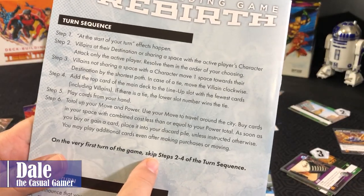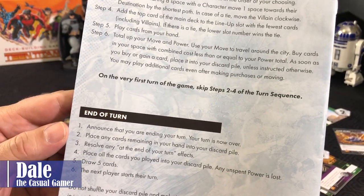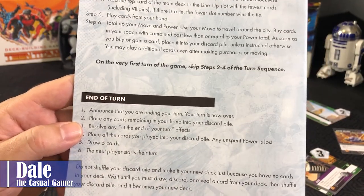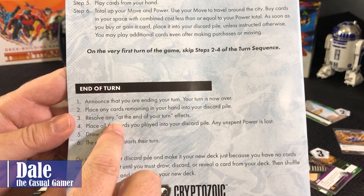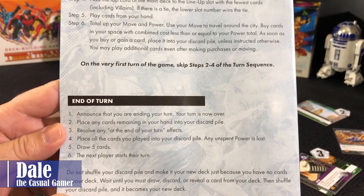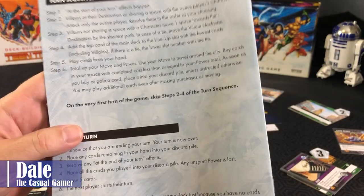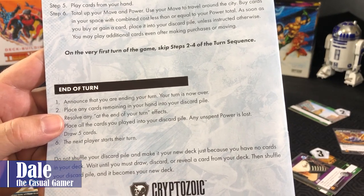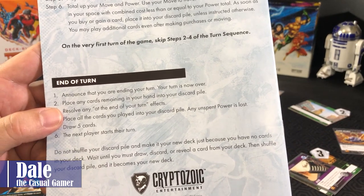On the very first turn of the game, we will skip steps two through four of the turn sequence. End of turn: announce that you are ending your turn. Place any cards remaining in your hand into your discard pile — you can't hold on to cards to have a super turn in the future. Resolve any end of turn effects. Place all cards you played into your discard pile; any unspent power is lost. Draw five cards, then the next player starts their turn. You do not shuffle your discard pile to make it your new deck just because you have no cards — wait until you must draw, discard, or reveal a card, then shuffle your discard pile and it becomes your new deck.